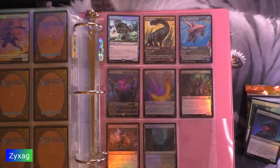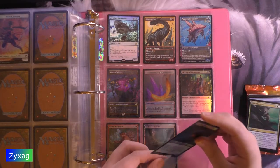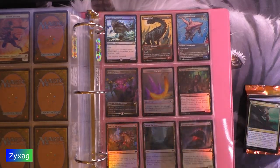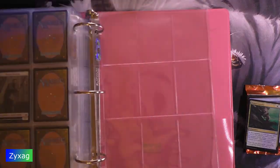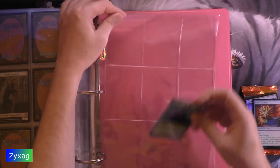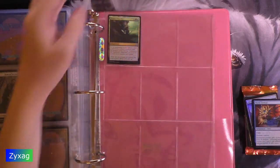Gloom Pangolin foil. Primal Empathy foil — I'm pretty sure I have this card. We'll check at the end. I'm also pretty sure I have Mystic Subdual, which is the next foil.